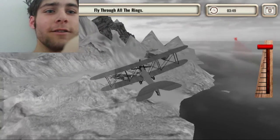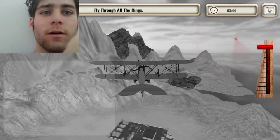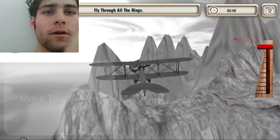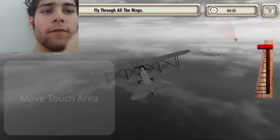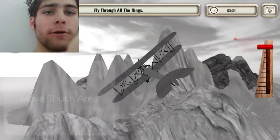I checked out what that little strip thing was, and that turned out to be a part of the graphics — part of the mountains. If you guys guessed that it was actually a part of the mountains, then you are correct.